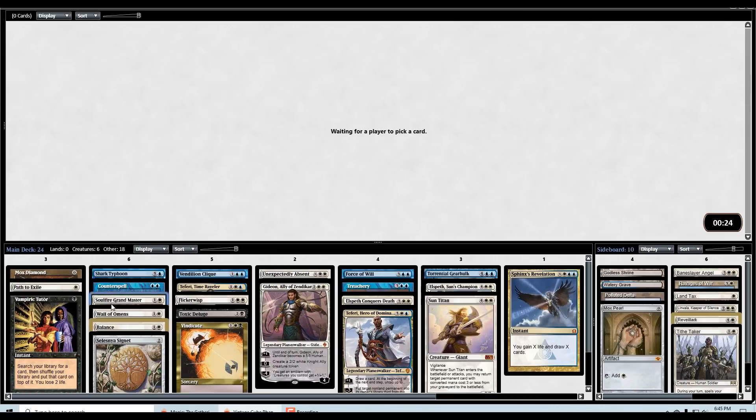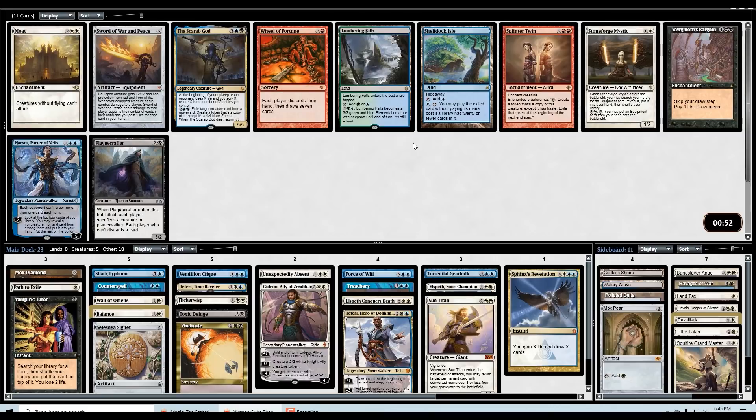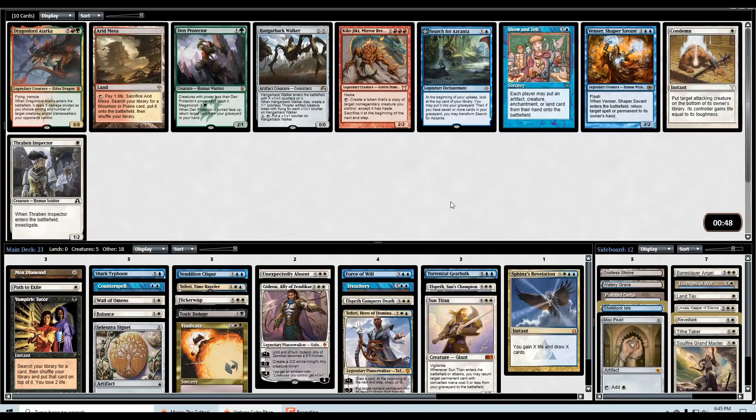I'm thinking of cutting the Soulfire Grandmaster right now because I didn't really get the cheap effects I would want for it — we only picked up really the Counterspell, didn't get Remand, haven't really seen any other cheap counters. There's a Narset though — had I taken Time Spiral, Narset would be pretty juicy. But I think Shelldock Isle is just going to be the best choice here since we have enough playables. Wow, another great pack: Arid Mesa, Kiki-Jiki, Search for Azcanta, Vendser, Condemn.